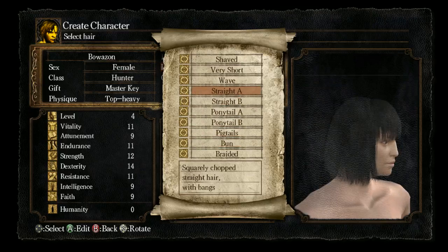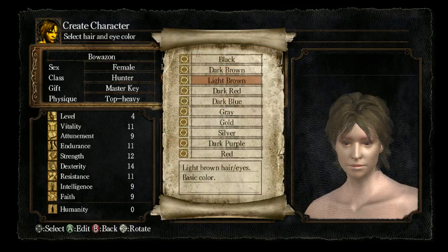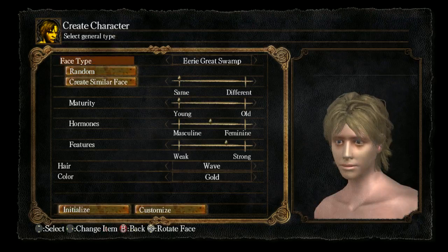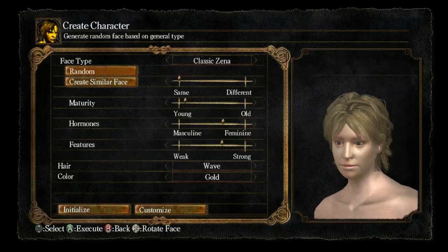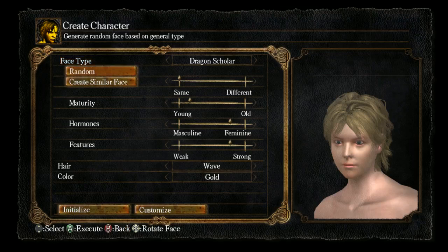Let's see... what do I want to be today? I'll do the Wave class. I don't know, she'll be golden. Of course I have to customize her face. That actually looks normal. That's weird. Now, what do I have — Eerie Great Swamp? I don't remember that being a normal option. Oh, I guess there's just more options that I'm not aware of.